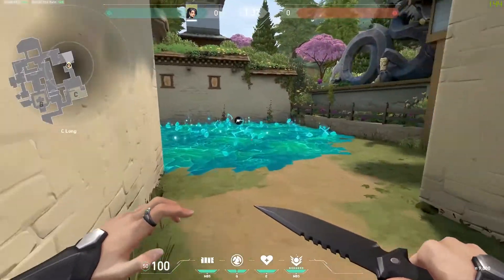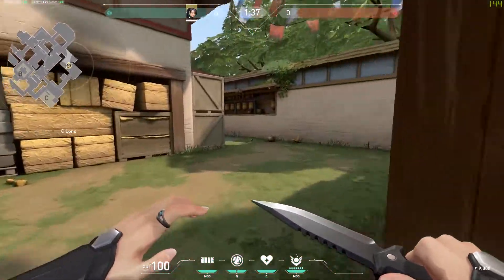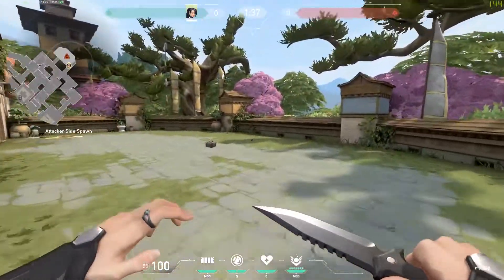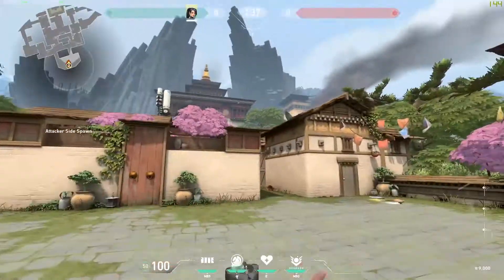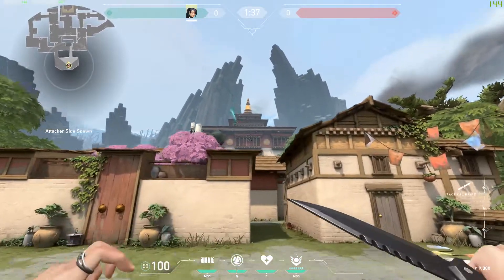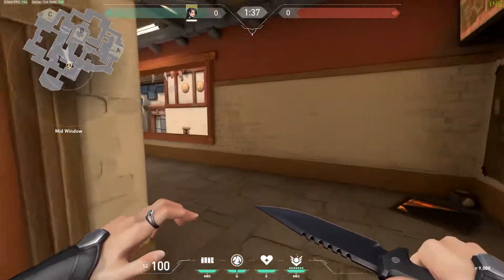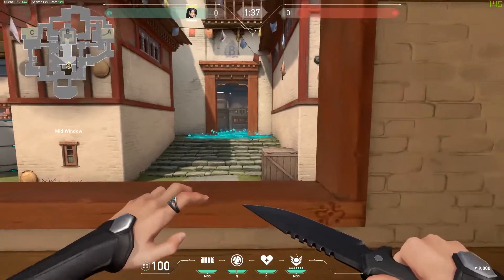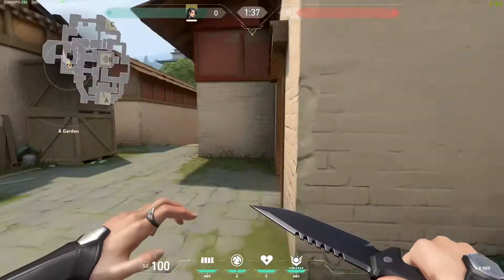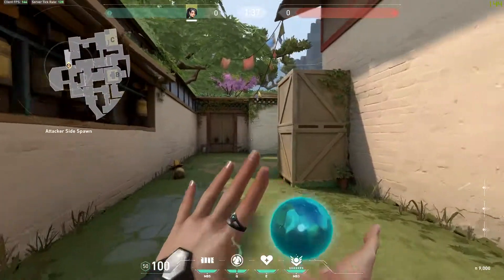Something I've been doing while playing Sage is learning cross-map slow orb lineups. For example, there's a lineup here on Haven that's not always a guarantee, but when it lands it perfectly blocks anyone trying to push to C, giving you time to get teammates over there so you're not defending alone. From the back of site, if you aim for the roof and fire, it lands straight onto B — so if anyone's trying to quickly peek from B, they'll be blocked off while your team pushes.